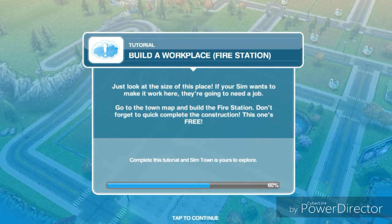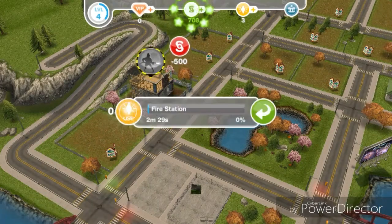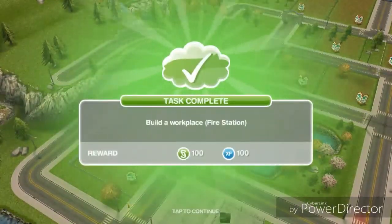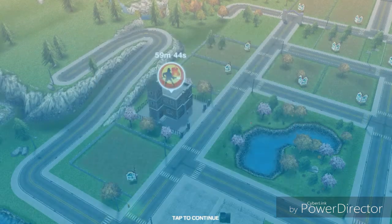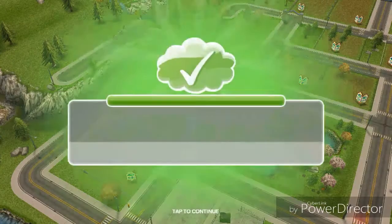Next: build a workplace — the fire station. Just look at the size of this place; if your Sim wants to work here, they're going to need a job. Go to the town map and build the fire station — don't forget to click complete the construction. This one's free. I spent zero LPs on that and then it's built. Now: get a Sim a job at the fire station. Working in town is one of the best ways to earn Simoleons. Open the careers panel and tap on the briefcase icon to choose a job for your Sim.